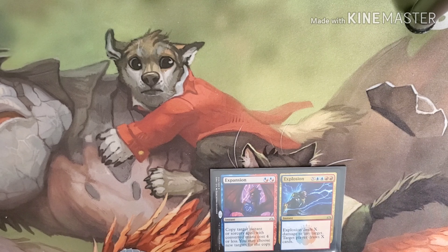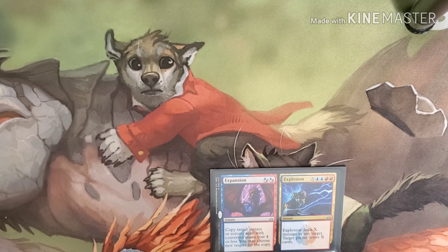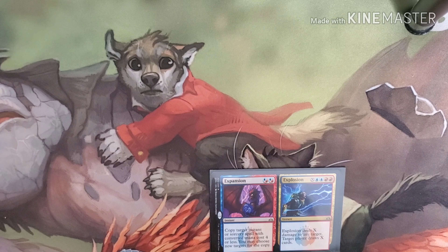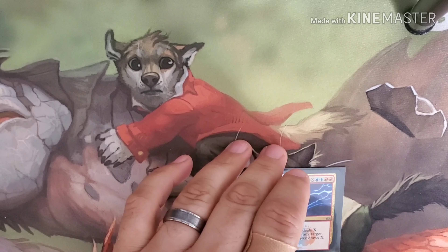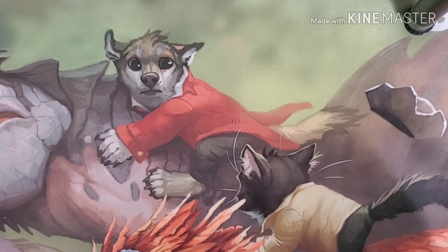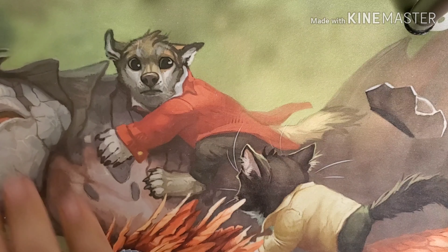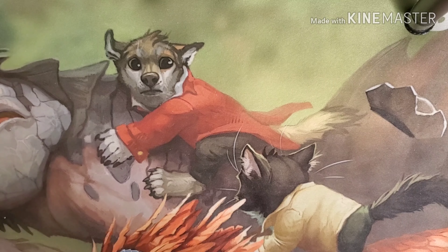Explosion has a cost of X, blue, blue, red, and red. Explosion does X amount of damage to any target, and the target player draws X amount of cards. Since we covered Explosion as our last X spell, we're going to jump into another section of X spells. We have five of them altogether — six if we count Expansion.